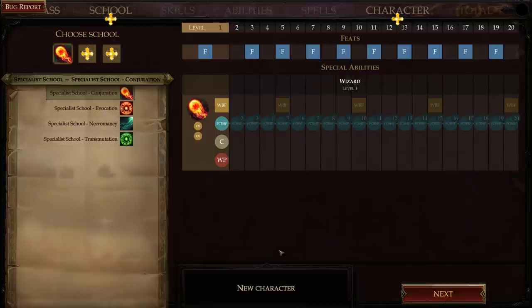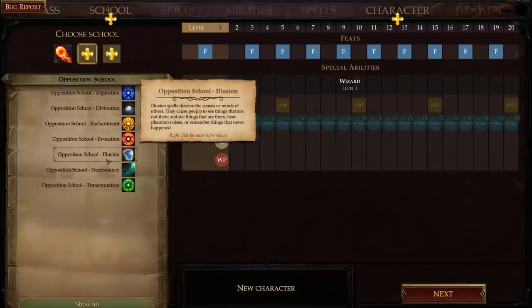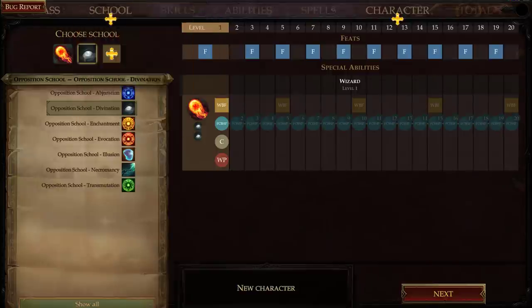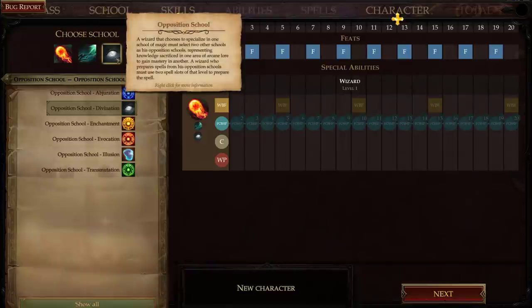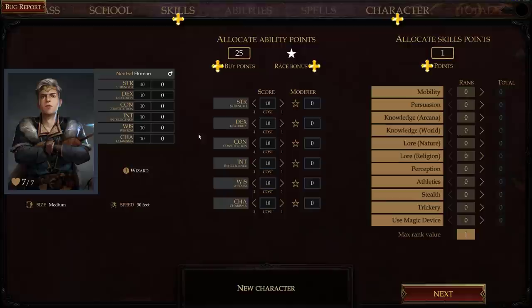I need to pick an opposing school. Opposing school means I can still cast spells from it, but it takes two spell slots instead of one. Let's pick divination as one opposing school — a wizard who prepares spells from his opposed school must use two spell slots. I'll also pick necromancy as the second opposing school. That's that done; now on to attributes.